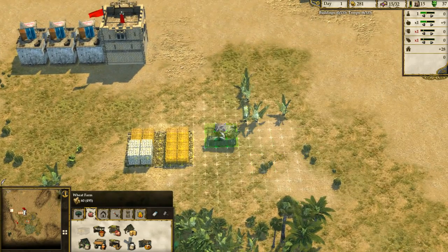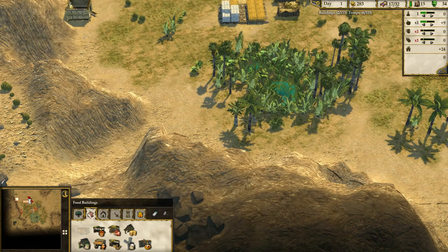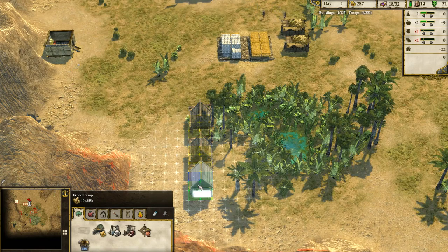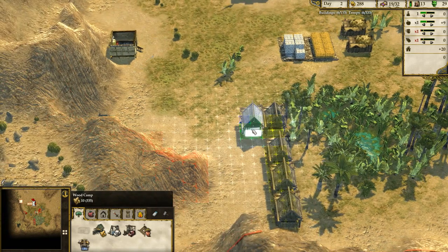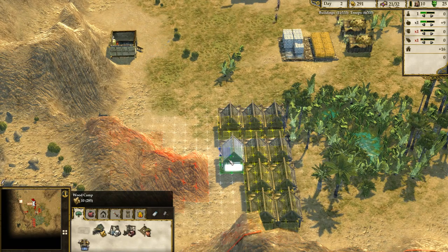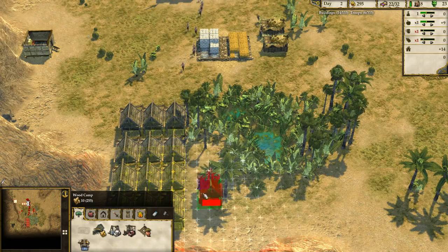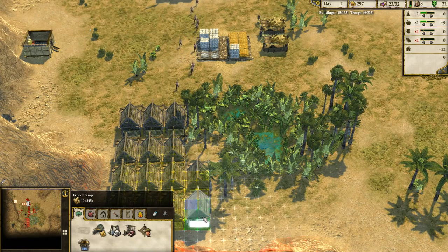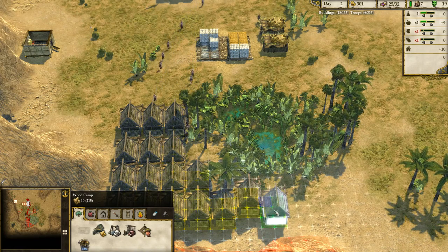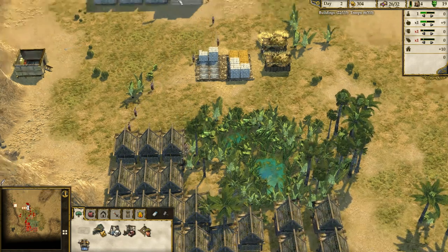We'll get a couple of wheat farms going like I said — boom, boom. Then we're going to get some woodcutters going because we need a lot of wood and need it pretty darn quickly. Can I squeeze that one in there? Yeah. And another one there — can we squeeze in any more? Yeah, squeeze another one in. Leave a little bit of a gap so they can actually get through. That'll do for the woodcutters.